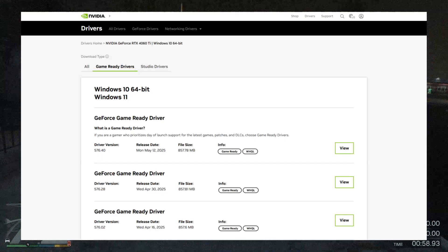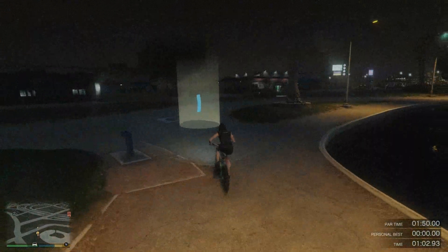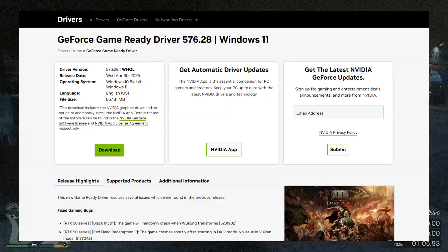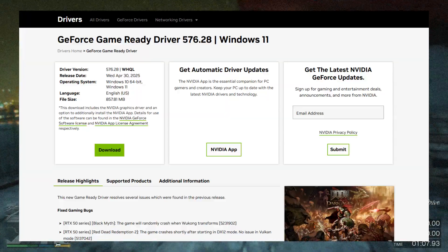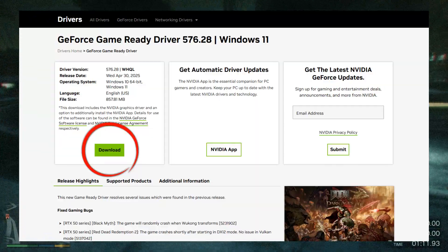Here is the official NVIDIA website you can download from — I've given the link in the description. This is the download page for the Game Ready Driver version 576.28. Click on the green download button and follow the steps in the installer, selecting Express Installation.